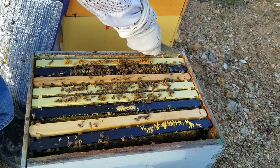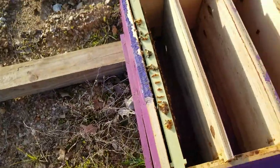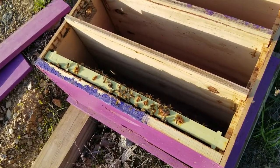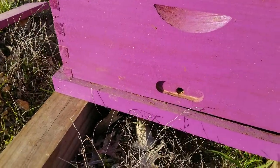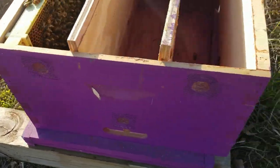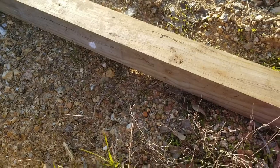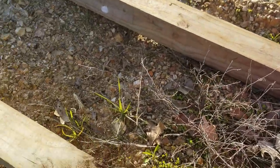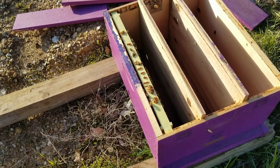For people that have never seen a queen castle, this is what it is — this is one style. This box holds nine frames total. You can see the dividing board in there. On each side of the castle there are spots for the bees to go out in different directions — the bees don't intermix. Everybody's nice and happy. I used these last year to make queens and it worked out pretty well. Let's pause the video here and then I'll show you what it looks like when it's done.